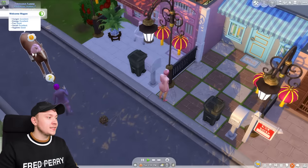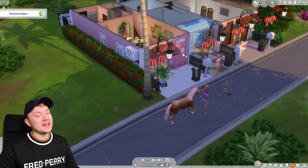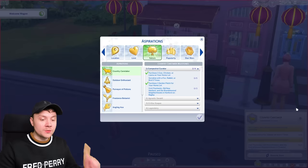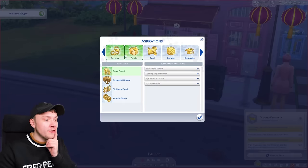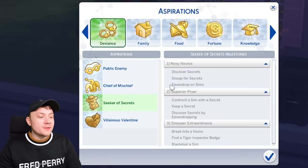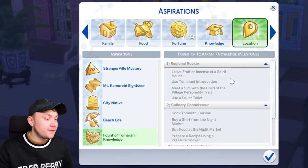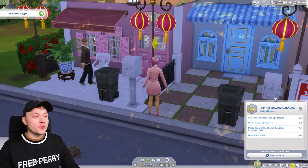I'm so sorry, Ferocious Flange. He's got really good genetics, so we could sell him for a bit of money if needed. I just remembered this pack comes with new aspirations. For Chantal Chantal, I'm giving her the 'Secret of Secrets' aspiration — a deviance one — where there's a goal to keep a secret. Basically, Chantal Chantal is going to be breaking into people's homes. For Shanice Shanice, we're giving her the 'Fount of Tomerani Knowledge' to help us understand the world we're living in.